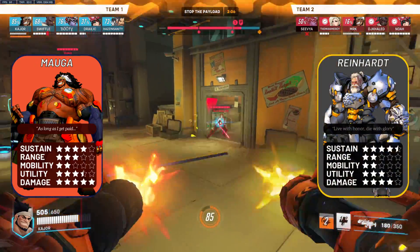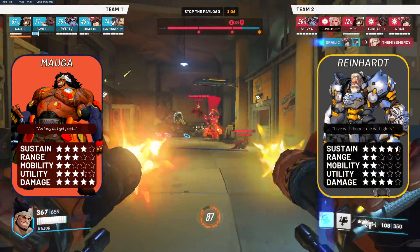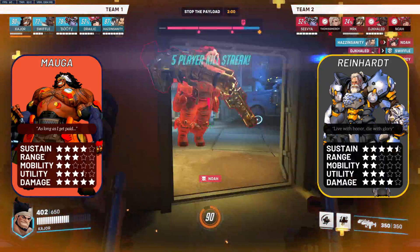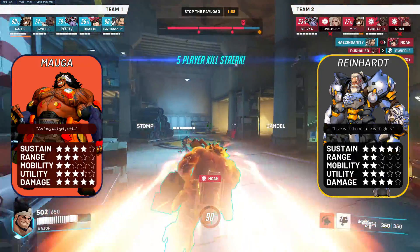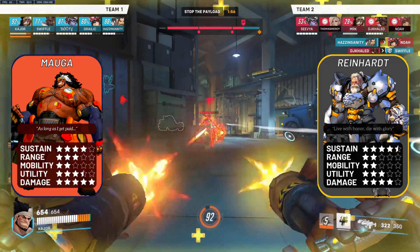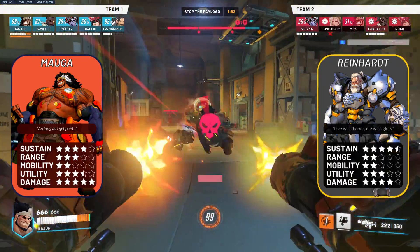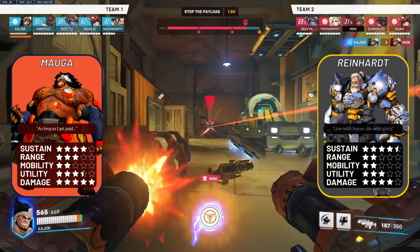Reinhardt: a favourable matchup for Mauga. What is Reinhardt supposed to do here? If he plays distance, he gets softened up; if he tries to pin you, you just mirror with your stomp and then cancel it; and if he tries to swing at you, he's going to be eating dual chaingun critical damage. And if you're quick enough, you can probably avoid the shatter with your overrun.